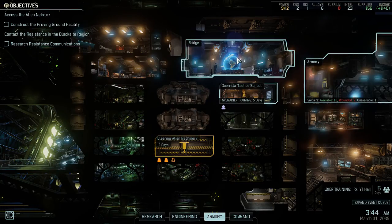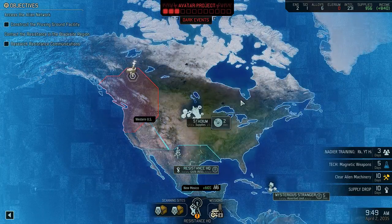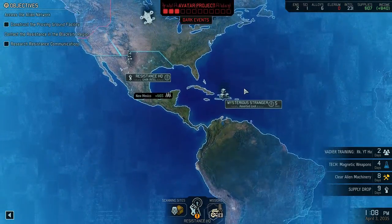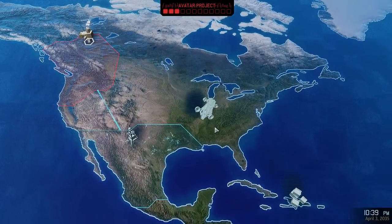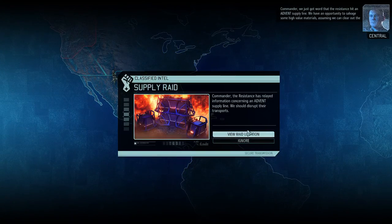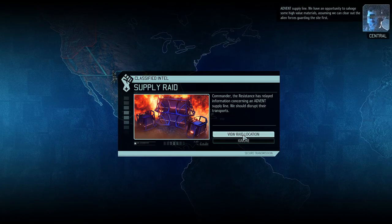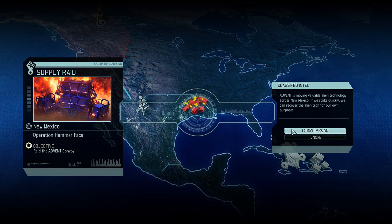Back we go. Continue getting our supplies — that's the only thing we need the most. Strategic resource located: 51 supplies. That helps; now we're over 100. We lost a soldier that was up here, so we have assorted loot. Avenger plotting new course. We should be getting close on magnetic weapons — four days. By the time this is done, we'll have magnetic weapons. We have six alloys to make them. Commander, we just got word that the resistance hit an advent supply line. We have an opportunity to salvage some high-value materials, assuming we can clear out the alien forces guarding the site first. So we've got a supply raid in New Mexico — Operation Hammer Face. Launch the mission. Setting course for Mexico.